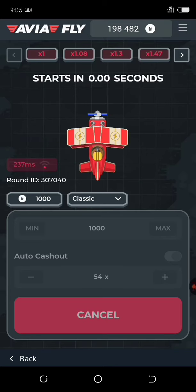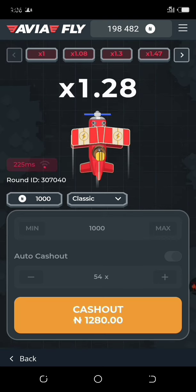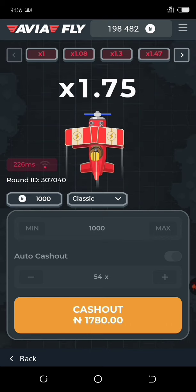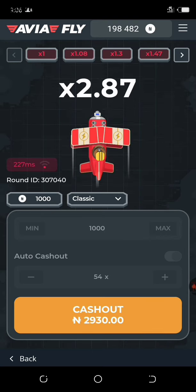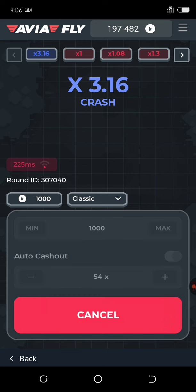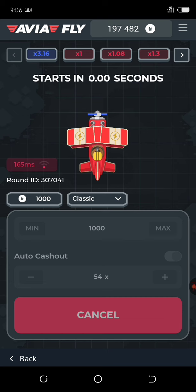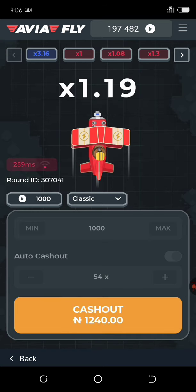Let me show you how I make money with this. I just placed a bet with 1,000 naira. You can bet as much as you like, but I'm using 1,000 naira for this video. I played one stake with 1,000 naira, it crashed, then I placed another 1,000 naira stake. Now watch how much I make from this stake I just placed — 1,000 naira.